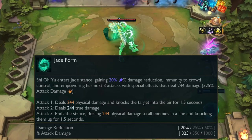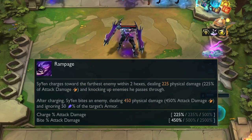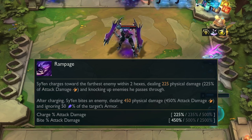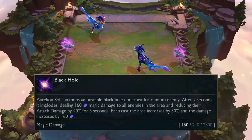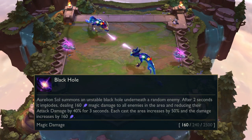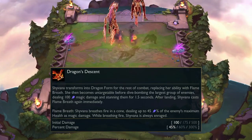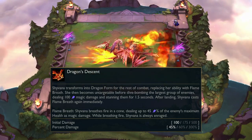Shou Yu gains damage reduction, immunity to CC, and the next 3 attacks have different effects. Five Fen charges towards the farthest enemy within 2 hexes, dealing physical damage and knocking up enemies. Siphon then bites an enemy ignoring some of their armour. Ao Shin fires 20 lightning strikes, each dealing magic damage and draining 20 mana. Aesol summons a black hole under a random enemy, exploding after 2 seconds, dealing magic damage and reducing their AD — each cast increases the area and damage. Shyvana transforms into a dragon, stuns the largest group of enemies, and breathes fire dealing a percent of the enemy's max HP as magic damage.